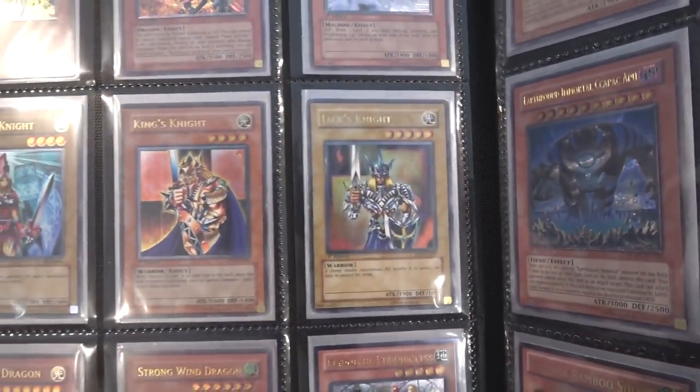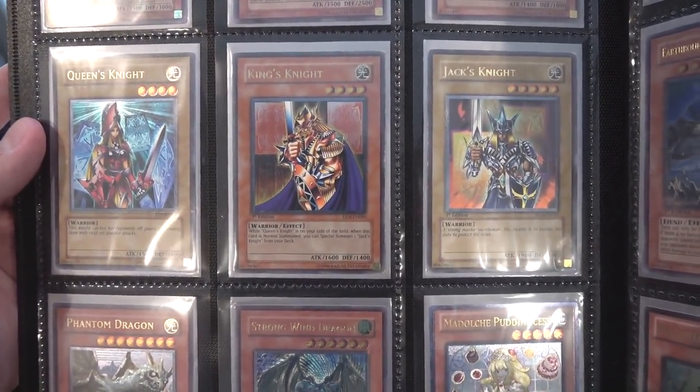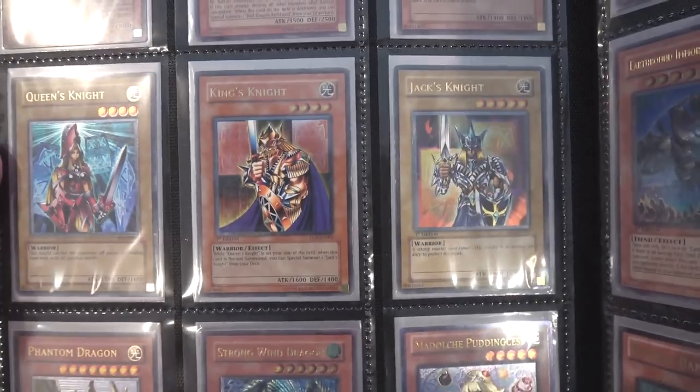We have Queen's Knight, King's Knight, and Jack's Knight. They've been a little beat up because I've had them for quite a while, but they're still some of my favorite cards that Yu-Gi has ever used, and they look awesome as Ultimate Rares.